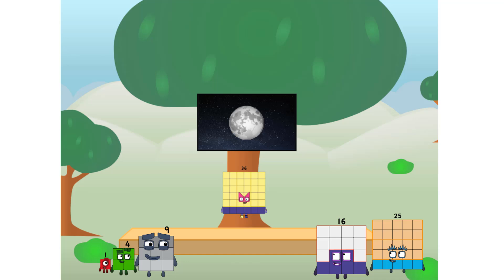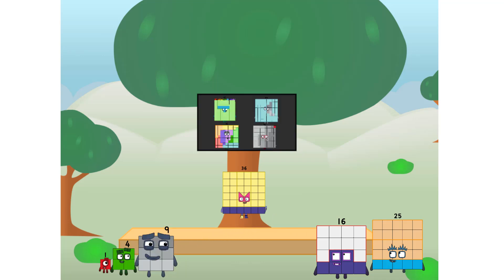I say it's time to tackle the ultimate round thing: the moon. Let's solve the puzzle of how to put a square on the moon without using rockets — square power only. Why? Because it's fun to try. Great, I'll be test pilot. But how do we get you all the way up there? We call in some friends, some big square friends.